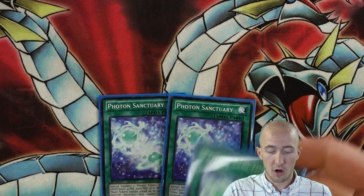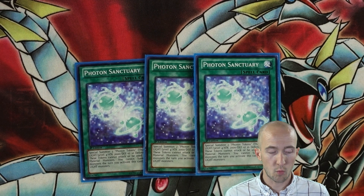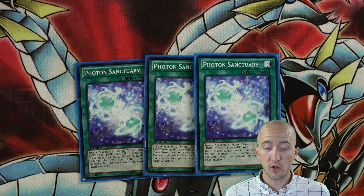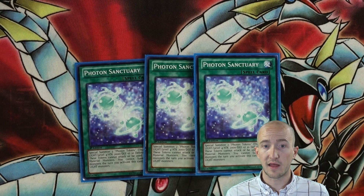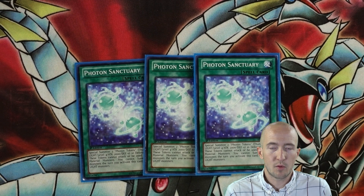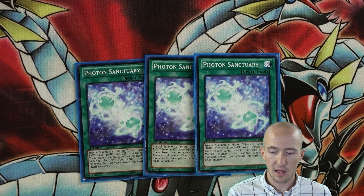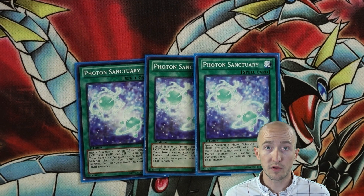Three Photon Sanctuaries. Get these guys out, get Hipposhenogen out. I also run one Nightmare Griffin, so if you want, you can use those to get into Nightmare Griffin pretty easily too, which is cool — and it's light, so it helps with that synergy as well. Three Photon Sanctuaries is kind of what started the idea for this deck. I was thinking: how can I build a Trickstar deck that's pure light, that can still take advantage of not just burning but can push a little bit too?